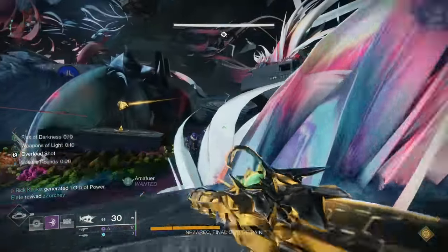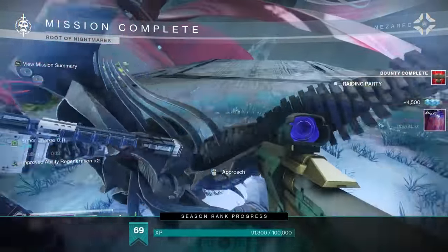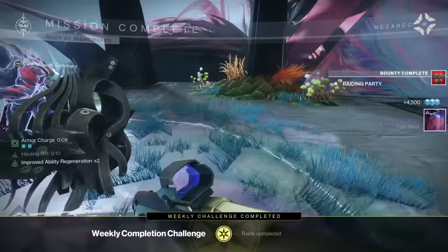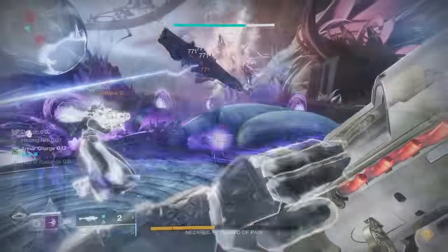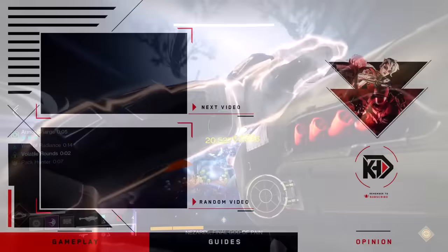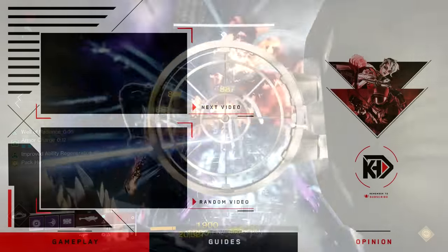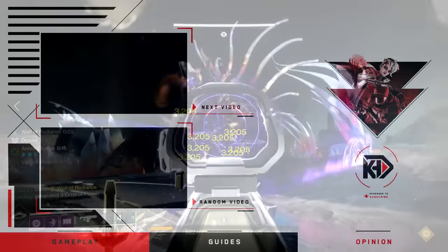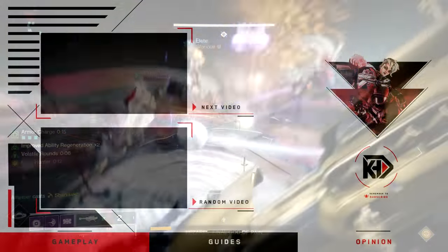The final chest is going to be up on this elevated platform. Go ahead and pick it up, as well as interact with Nezarak's weapon to purchase an additional piece of guaranteed red border raid loot — at least the first time you do it on a character. Hope you enjoyed this video and found it informative. Please help me out by rating and sharing this video. If you want to see more Destiny 2 content, don't be afraid to slap that subscribe button. You can also follow me on Twitter at Rick Kakis, linked in the description below.